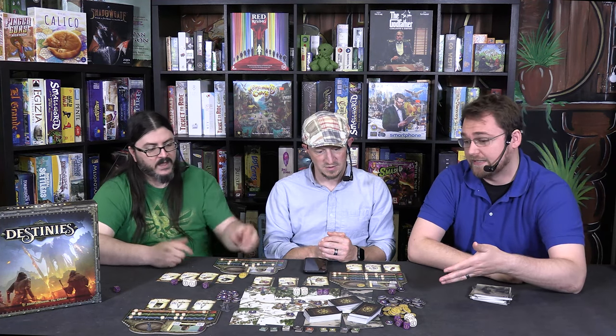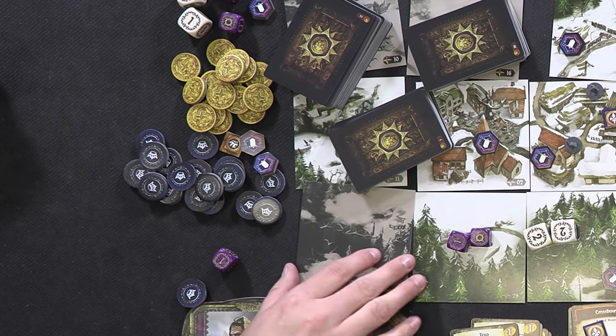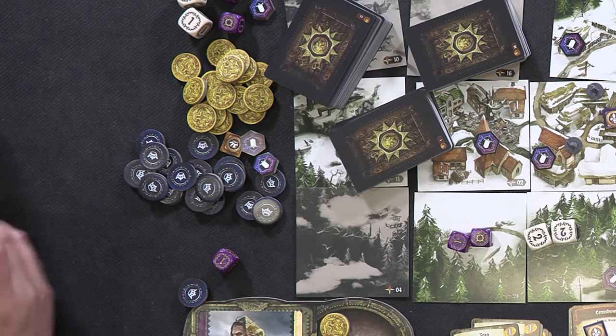Pretty much every card has a QR code so you can interact with things in the app — offer a good, ask about an item, just flash your card to the app and it gives you information. Super useful, super cool. The coins are nice and chunky — I prefer metal coins but these are fine. Component-wise, really good. The learning curve was very quick.